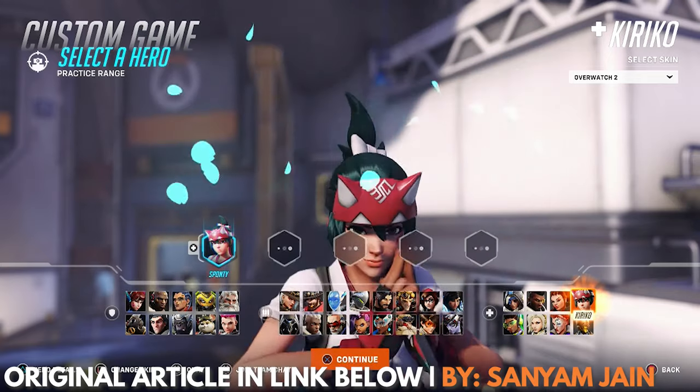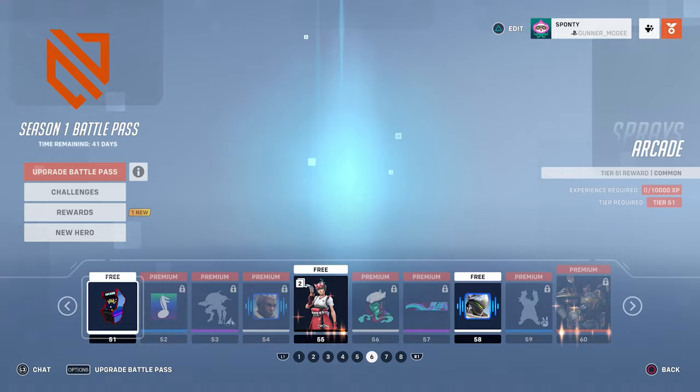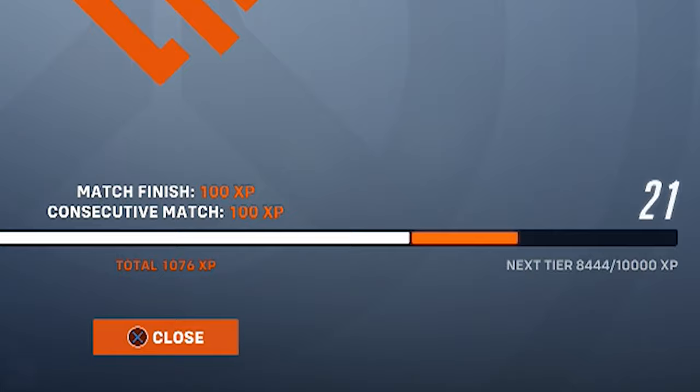Kiriko is the newest hero to be added to the roster of Overwatch 2. If you've played the original Overwatch or have the premium Battle Pass, then you already have her unlocked. If not, don't worry — you just need to get to level 55 on the free Battle Pass to get her, which may take you a while. Isn't modern video game monetization fun?